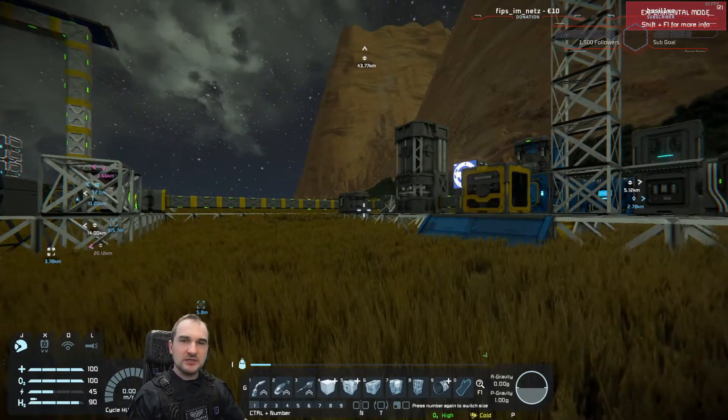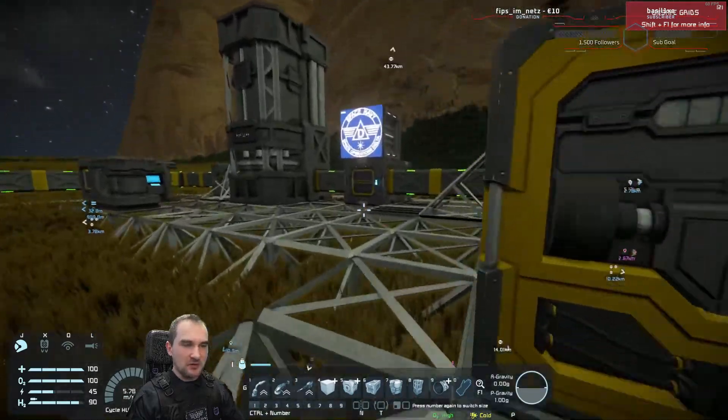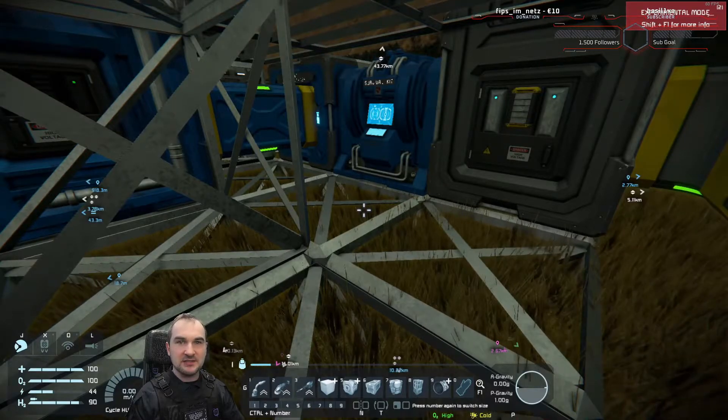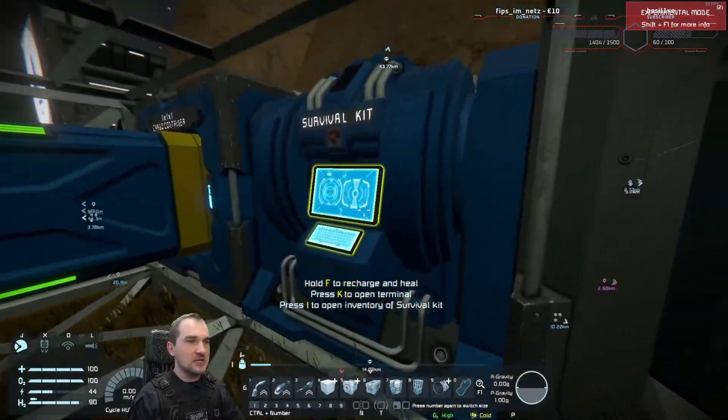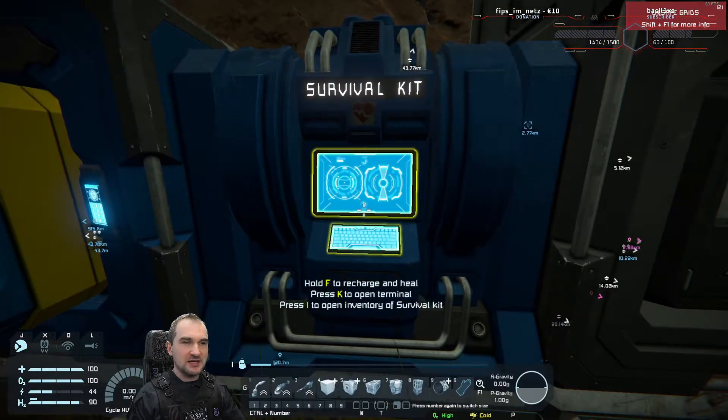After that, you want to advance, and you advance with a survival kit. Basically, you spawn with a survival kit. If you disassemble your survival kit and then die, you will respawn somewhere else. But otherwise, you do have your survival kit on your spawning ship or spawning pod, and this survival kit is the second way — you will always spawn near that thing.